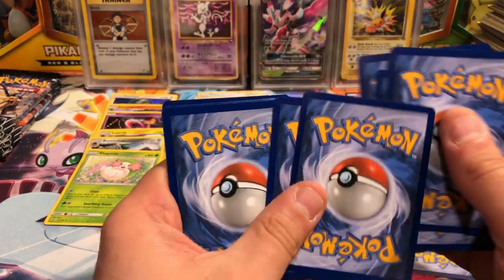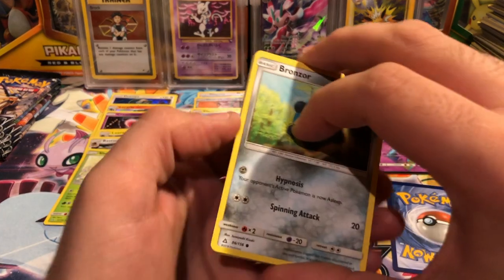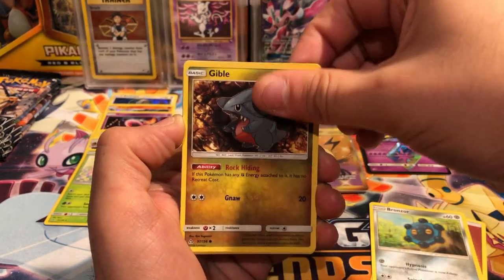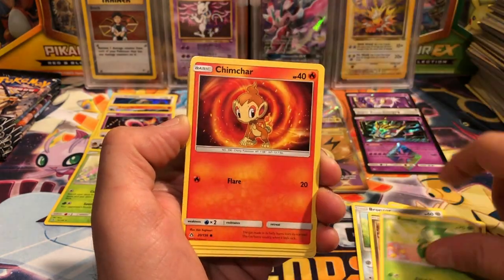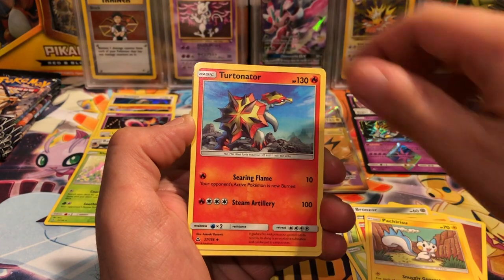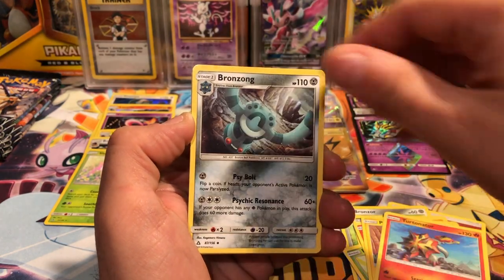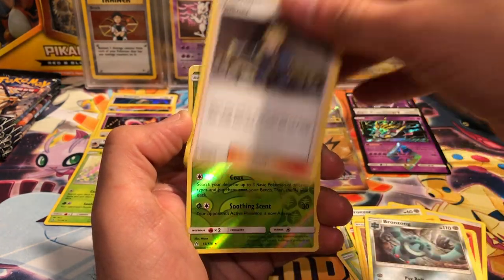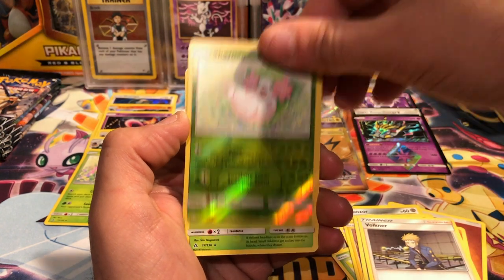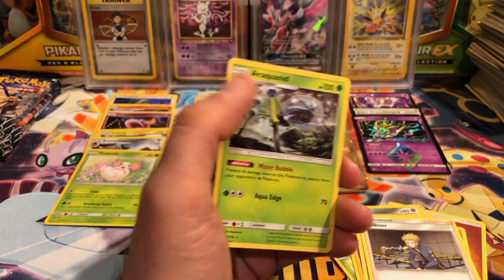My mom told me I have a nice voice and I would like to share it with the world. We have a Bronzor, Gible, Roselia, Chimchar, Pachirisu, Aipom, Turtonator, Bronzong, Volkner, Shaymin reverse rare, and an Araquanid.